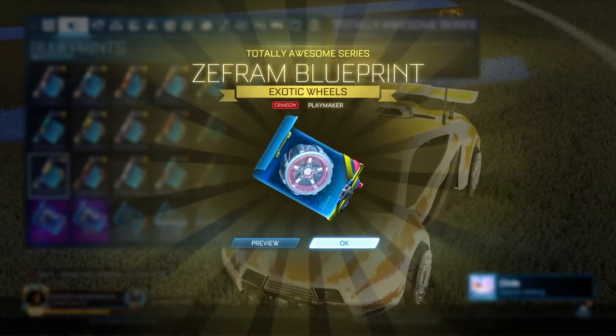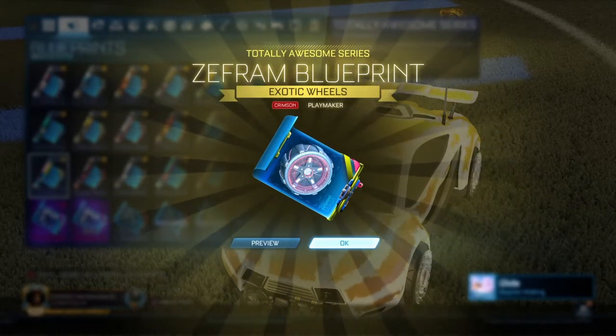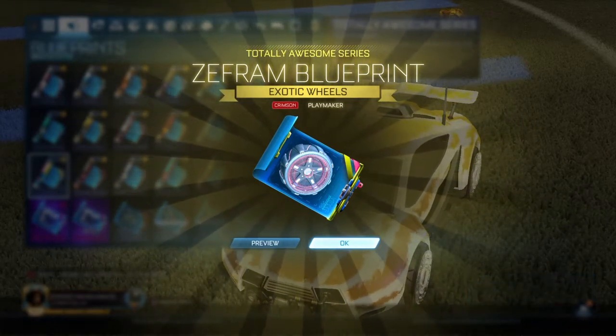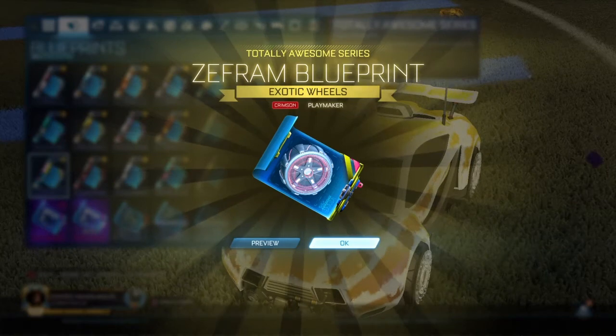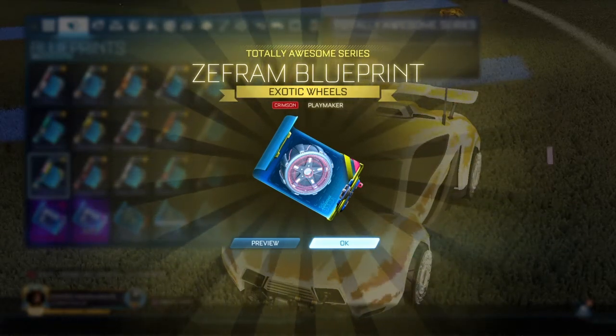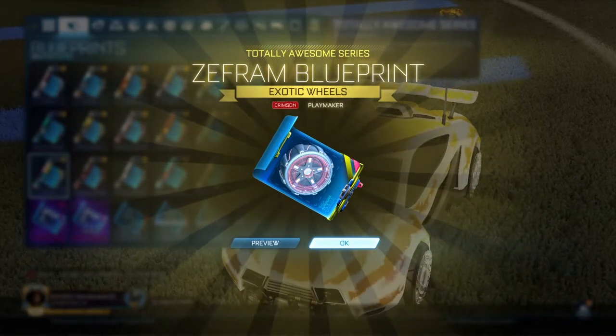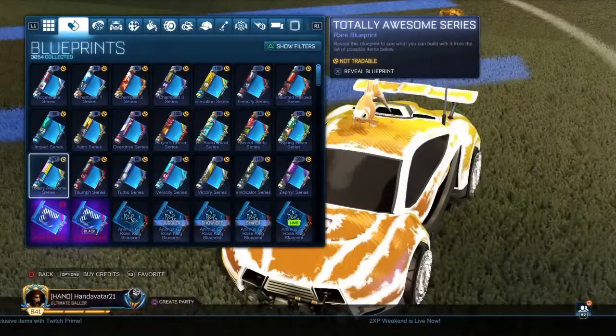Crimson Playmaker Zephram - alright. Pink Fennec is 500 to 600 credits. I'm pretty sure that's not profit. I don't know how much it is to build - let's check. The normal Crimson Zephram is 150 credits. That is definitely not profit. We've got 17 left.